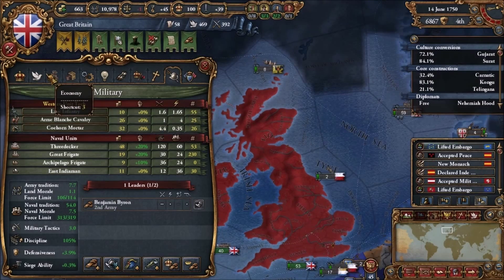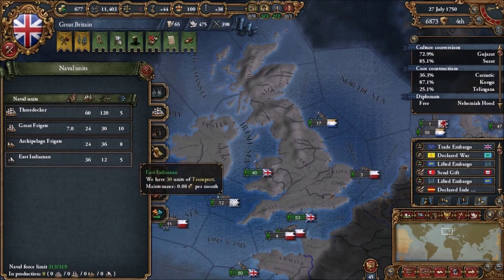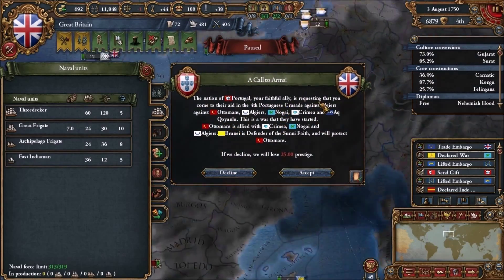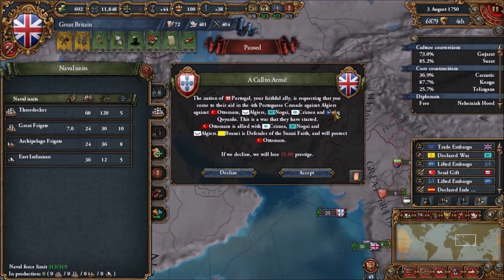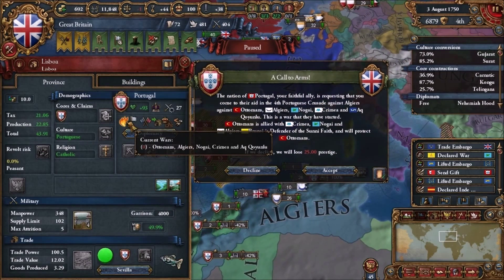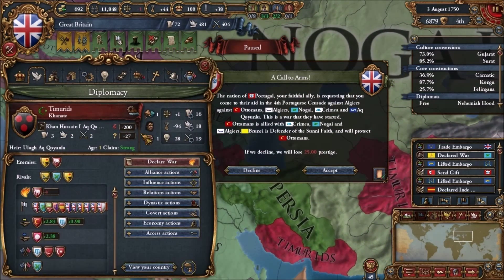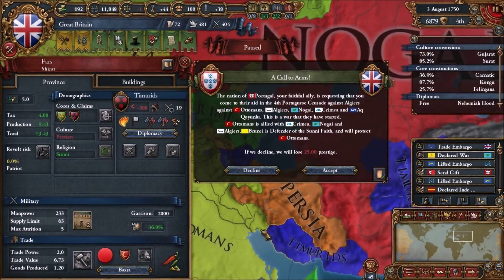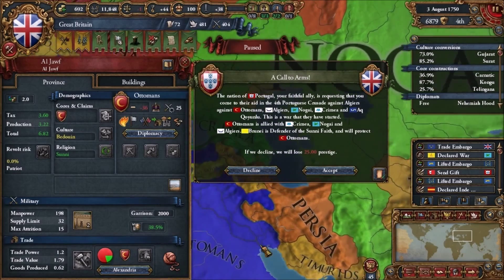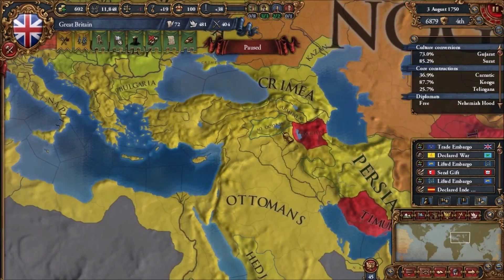We have eight more boats. There's six more boats we could build to the force limit. We're still ahead of tech here. Portuguese faithful ally asks us to join a crusade against Algiers. Are they at war with all this stuff? Do I really want to fight all this? I mean there's nothing I'm going to get out of it. I should check the relationship map mode. Yeah, Persia and the Timurists don't like the Ottomans. I'm going to just decline that — I don't want to deal with Ottoman troops. Sorry Portugal.